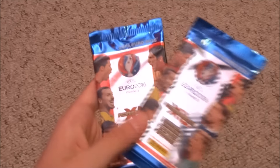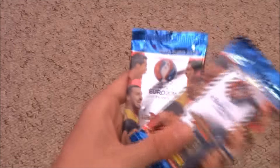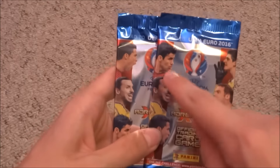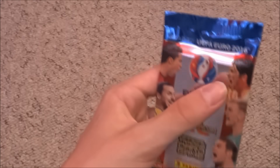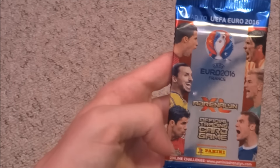Welcome everybody to another pack opening. Today we've got the fantastic packs: Costa Courtois, Ibra Neuer, Ronaldo Hart, Ronaldo Buffon, Ibra Hart, and Costa Neuer. Let's get straight into this.